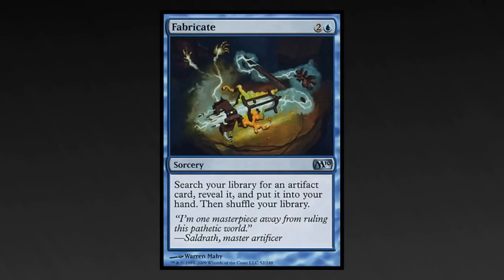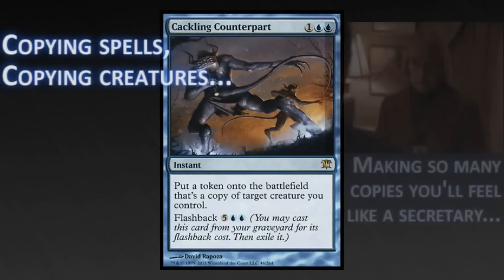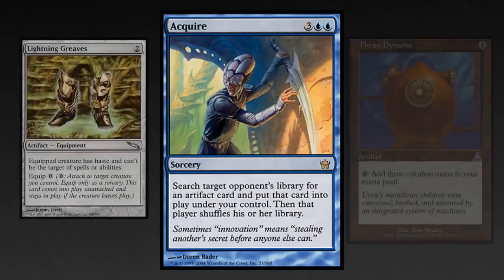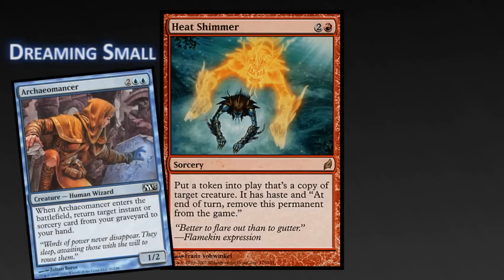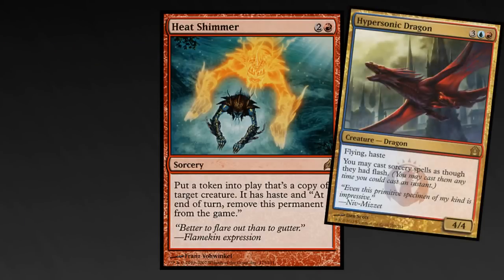Fabricate: there are only eight artifacts in this deck, but all of them are worth tutoring for. Cackling Counterpart can't copy your opponents' creatures, but you have some good creatures, or you might already have a creature you've copied that you can copy again. Acquire: there are so many good equipments, mana rocks, and other artifacts in this format, and Acquire can help you steal any of them. Heat Shimmer: sure, you have to exile the token at the end of the turn, but this will allow you to use an enter-the-battlefield ability of someone's creature, and if Hypersonic Dragon happened to be on the board, it would be a great combat trick.